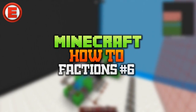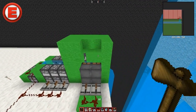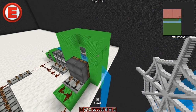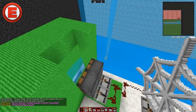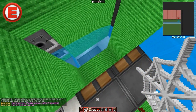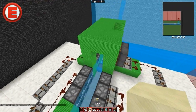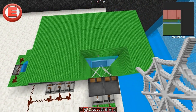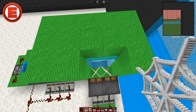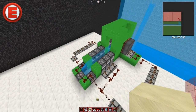Hey, what is up guys and welcome back to How to Factions episode 6. In today's episode we are getting back to basics. I know last time I said we're doing cannoning basics but it was extremely complex stuff, and I shouldn't have gone that in depth that early — especially for people asking for cannon tutorials who probably haven't even learnt how to cannon yet. So I thought I'd make an actual simple cannon for you guys. If you want to learn further, you can check out my Leon Archer basics episode, the previous episode, down below.